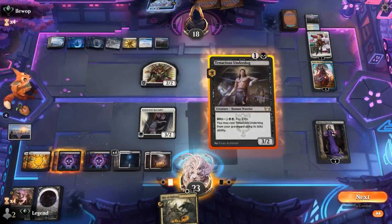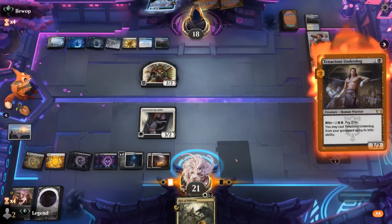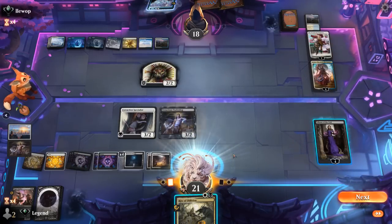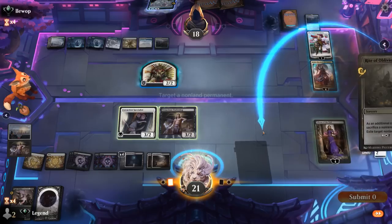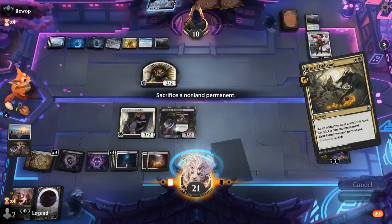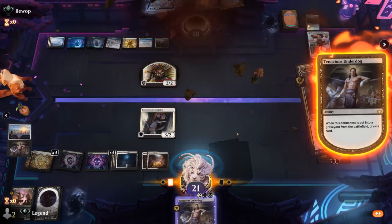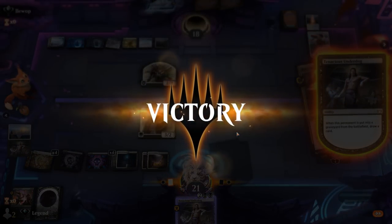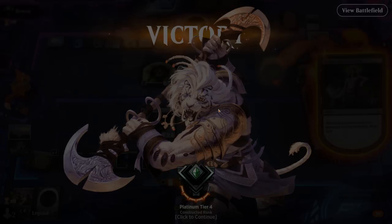Then we could minus Liliana on their token, or Rite of Oblivion, and then Blitz Underdog again. Our opponent scoops — what a grind-fest against Blue-White control! Black-white got it done thanks to the recursion from Underdog in the late game once we got rid of all their exile effects. Sweet, on to the next one.